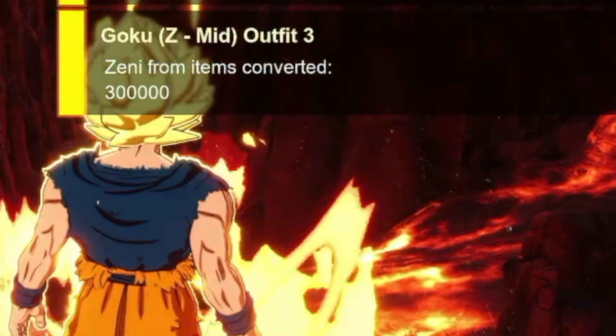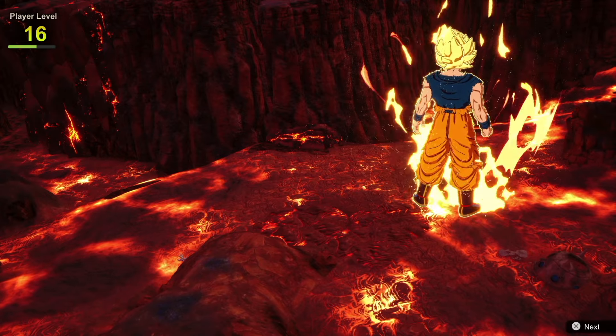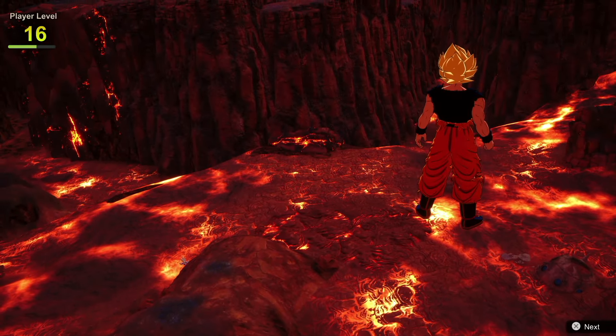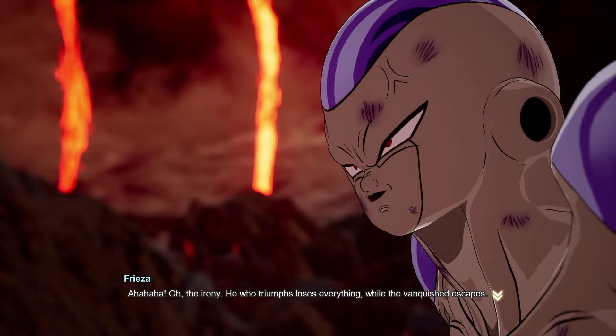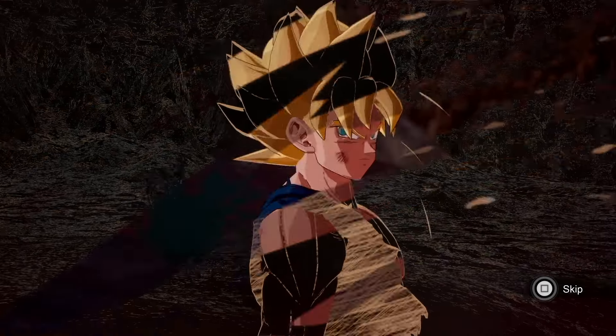In the top right you're going to get an outfit. Every time you get the outfit that you've already received, it converts over to 300k Zenny. That is the fastest amount of Zenny you can possibly get in this game. Once you stock up on all the Zenny, you'll be able to use that to buy any item you need from the shop.